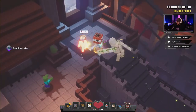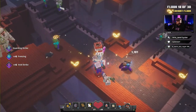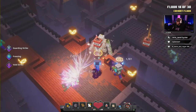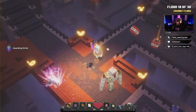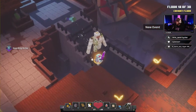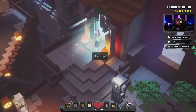Floor 18 is easy — regular zombies, you get some skeletons in here too, but it's easy work. You can keep the TNTs if you want to throw them out, but just for the purpose of running through this I'm not gonna use them. Floor 18 completed, easy!